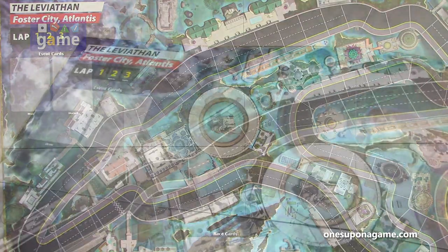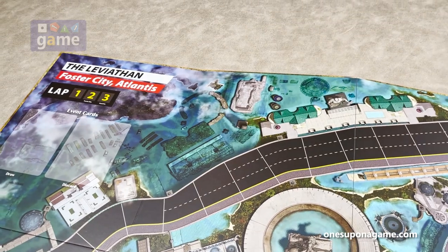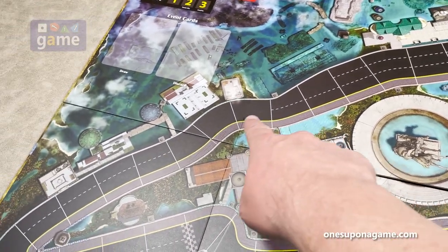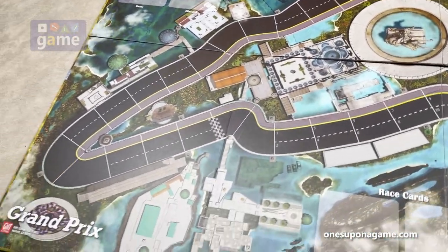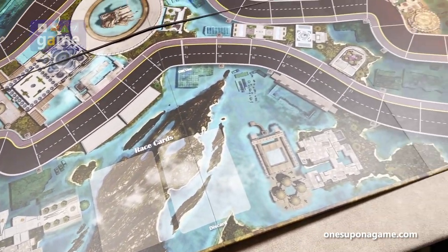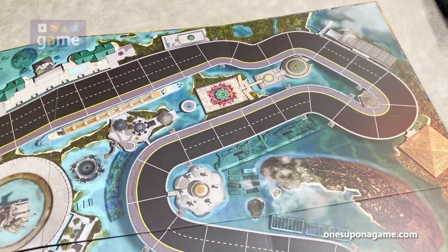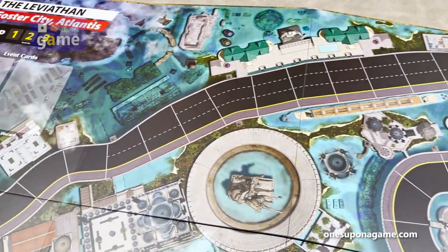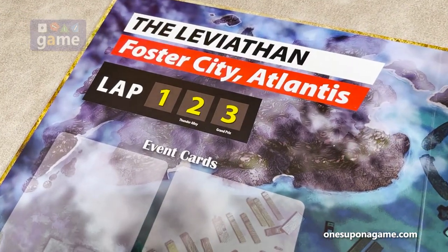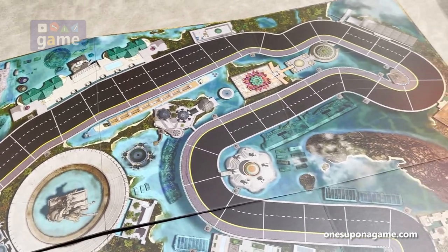This is the Leviathan in Foster City, Atlantis — clearly not based on anything real. There's a bottleneck coming through and beautiful background artwork. Lots of curves in both directions, some more bottlenecks, and then our lap counter: two laps in Thunder Alley, three laps in Grand Prix. Really looking forward to getting this to the table.